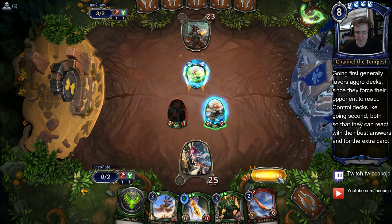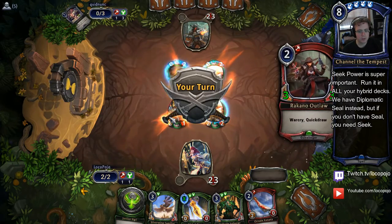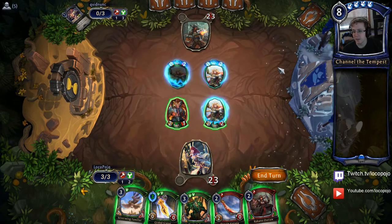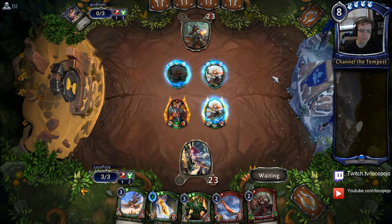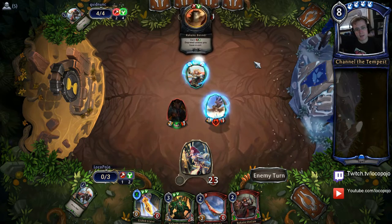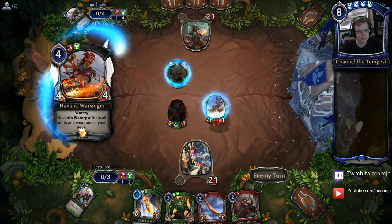Being first to attack is quite important — it lets me get those early Warcries in and sometimes force bad trades. I'm happy keeping my Crownwatch Paladins guarded since they have Aegis as well. Our opponent plays a Rakano Outlaw, which is not a bad card but is a little vulnerable to Torch — pretty much every Rakano Warcry deck runs four Torches. I'll just attack with my two units. Then I'll play down a Silverwing Familiar to bait out a Torch. The 2/2 swings in and gets its Warcry — very scary.